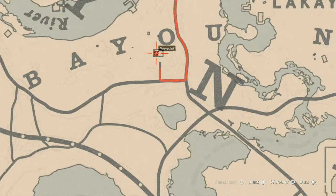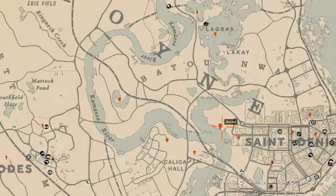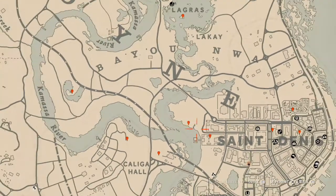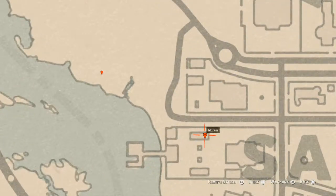Directly up inside this house you will find a family heirloom — an ebony hairpin. It's inside the green wardrobe in the corner of the house. Next marker is a bird egg up in the tree — shoot it down with a varmint rifle or a bow using a small game arrow. This bird egg is a heron egg.